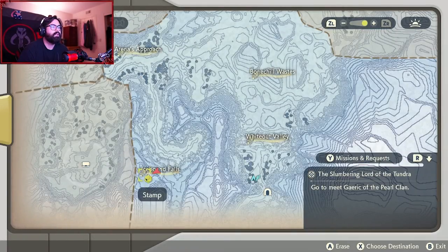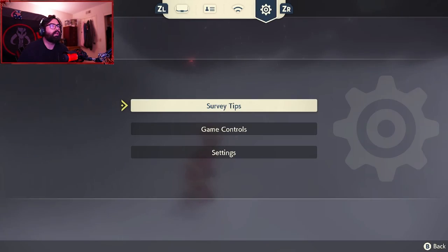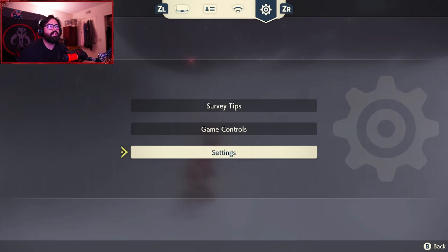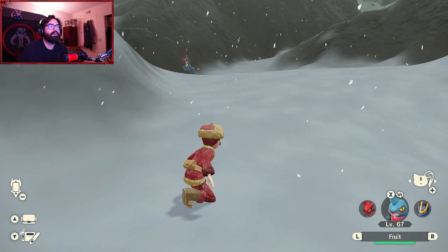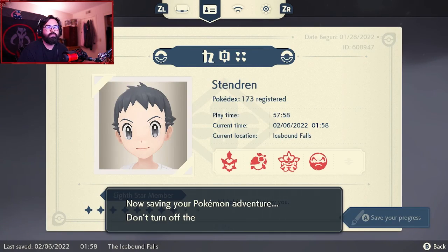It's right up in this area, and before you go over and encounter him you're going to want to make sure you have auto-save disabled in your settings. The reason being is that if you accidentally make him faint, or he runs away, or something else happens, you'll be able to start once again right at the same spot. So we're going to save our progress.